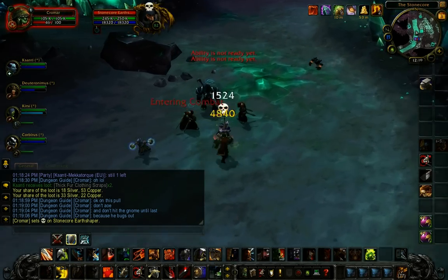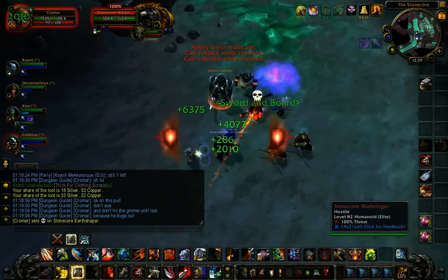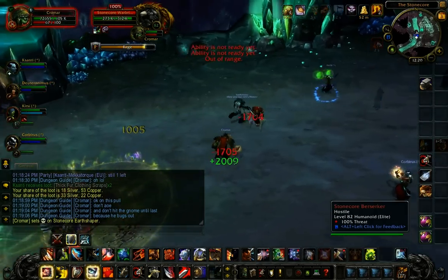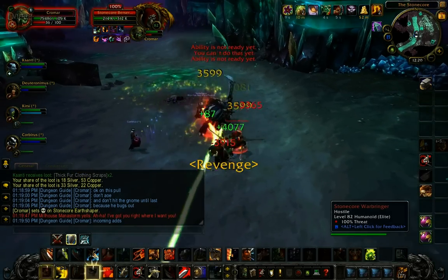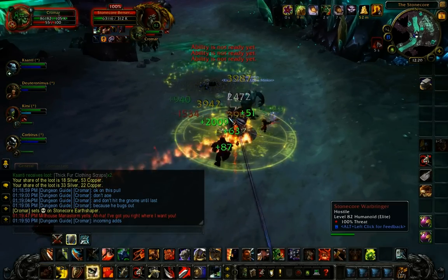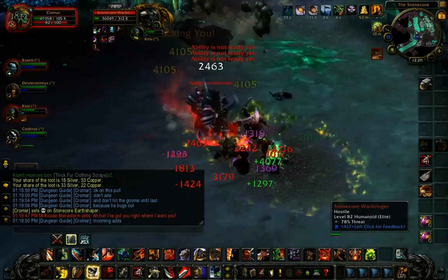I've marked the Earthshaper with Skull. Here's where a really nasty bug happens that's going to cause us to wipe. What happens is Milhouse Manastorm, after taking some damage, runs off to the next group as normal — but this time he pulls two groups on top of you. The Earthshapers in those groups cast their spell and turn into Revenants. So you're going to have two or three Revenants total on top of you. That's a pretty much guaranteed wipe.